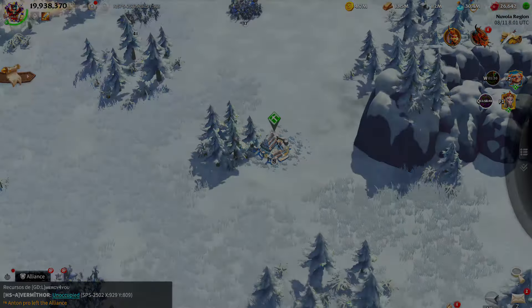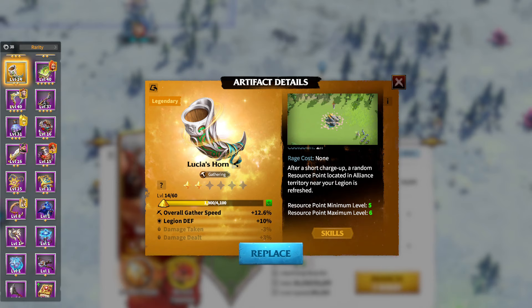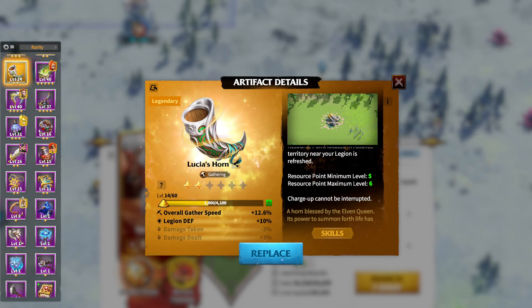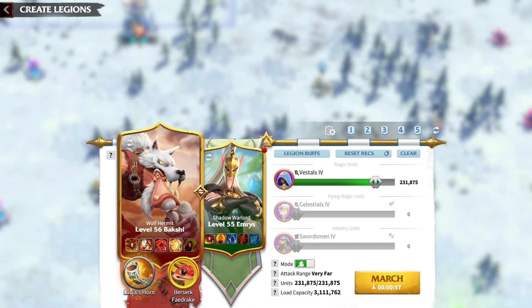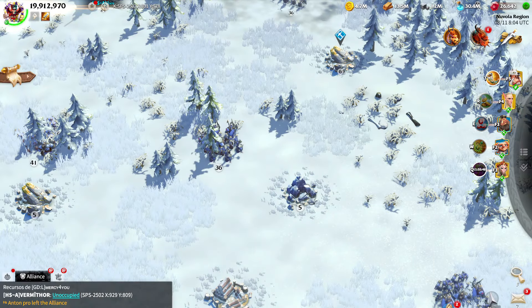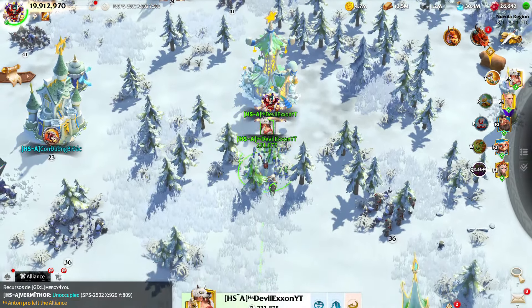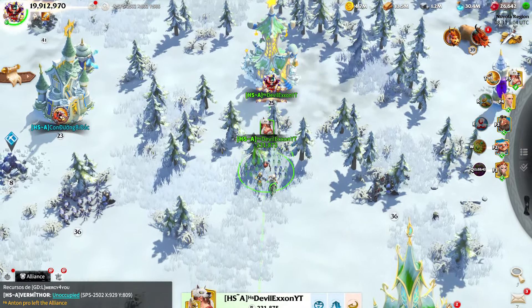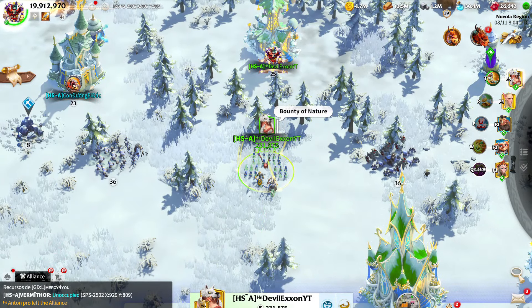Number 2: Lucia's Horn. Cooldown: 2 hours. Rage cost: none. Overall Gather Speed: plus 112.6%. Legion Def: plus 10%. Lucia's Horn is another excellent artifact, especially for those who want to enhance both their gathering speed and defensive capabilities. It provides a plus 112.6% increase in gather speed and a plus 10% boost to Legion defense, making your units more resilient while gathering.